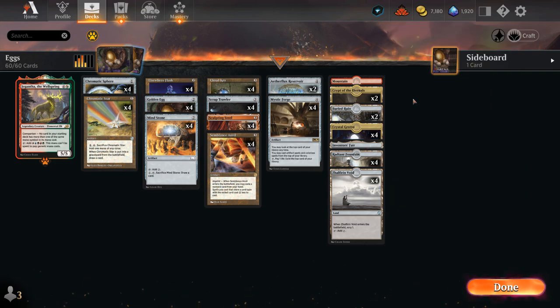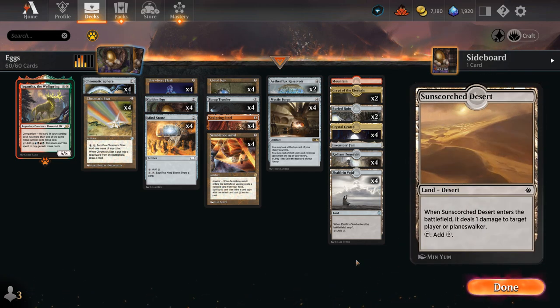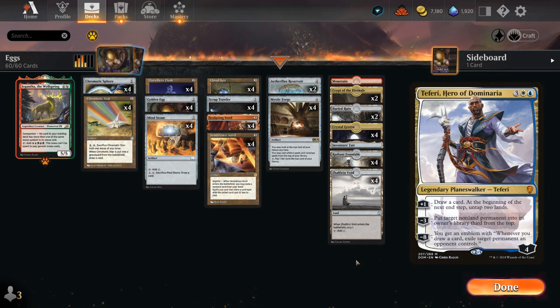We have one basic mountain in case we need to search it up. We could also be playing a Desert, which deals one damage to an opposing player or Planeswalker — a useful way to finish off a Narset or Teferi left on one loyalty. Narset especially, preventing us from drawing extra cards, can be quite back-breaking if it stays in play.